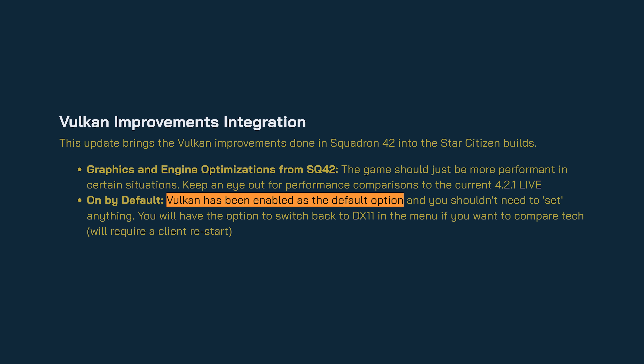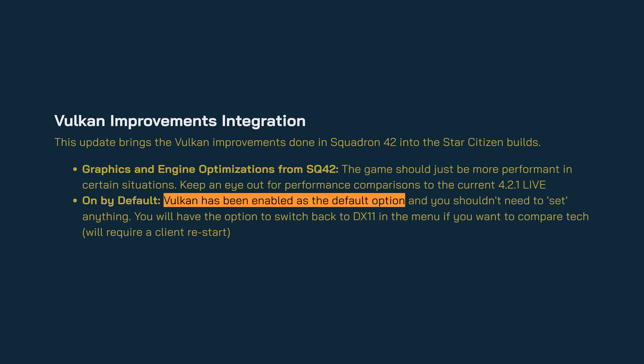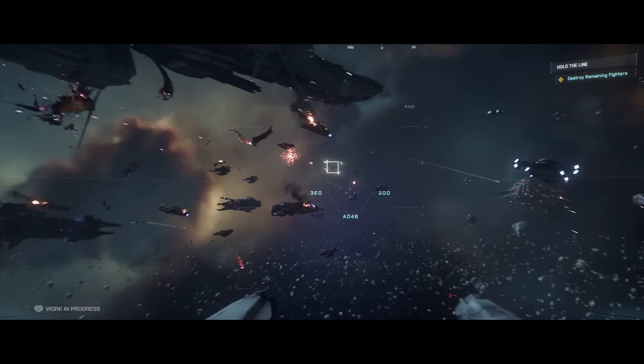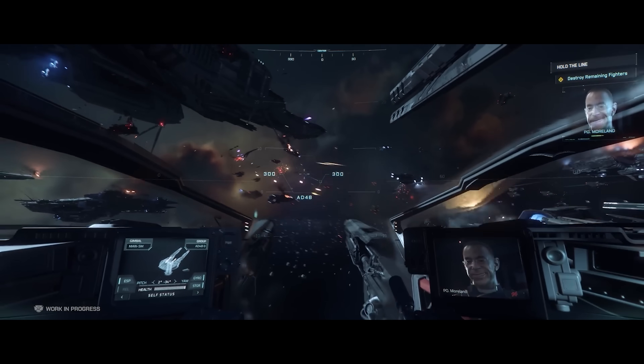The headline in theory is Vulkan stuff, but there are actually more interesting things in this build. Vulkan is now finally the default rendering option. I assume this means it's the full multi-threaded version, though it doesn't really say anywhere — that's my guess. As Alibrad has been saying on Spectrum, Vulkan has been the default renderer in Squadron 42 for a while. So did it perform much better than DX11?